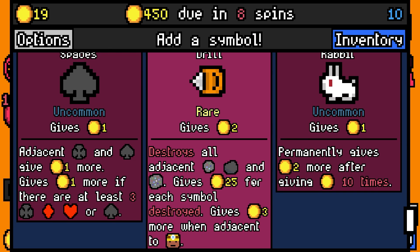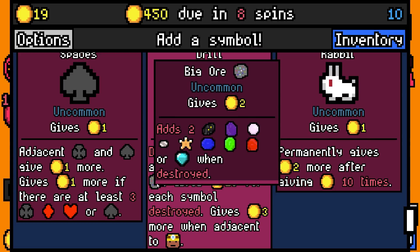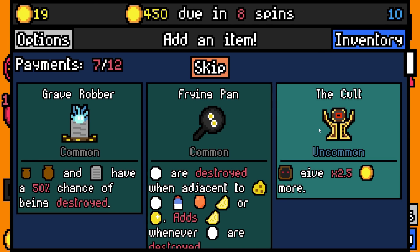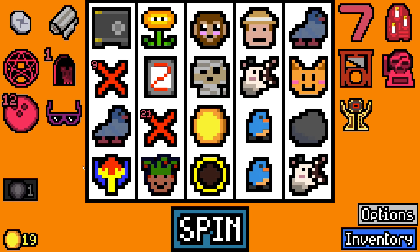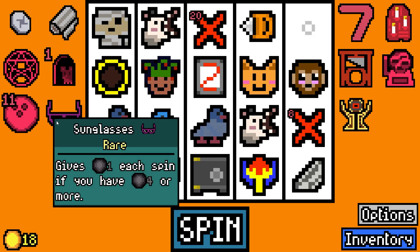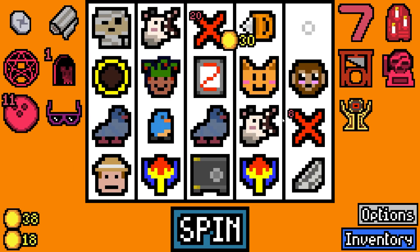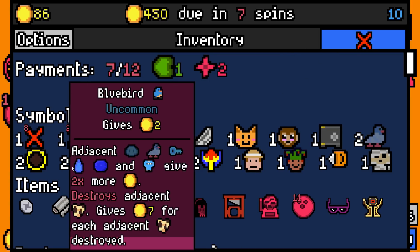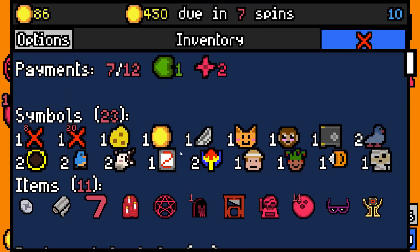A drill destroys all adjacent ores, rocks, big ores - gives 25 each - and gives three more gold when adjacent. Let's add that, it's two value - why not. Let's add the cult even though we can't get anywhere with it. We're gonna remove the fire flower. What did that just destroy? Did we have an ore on the board - was it a rock maybe?